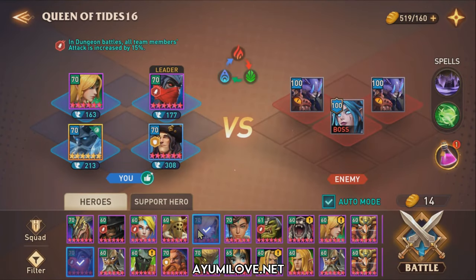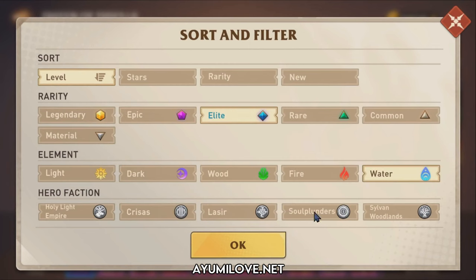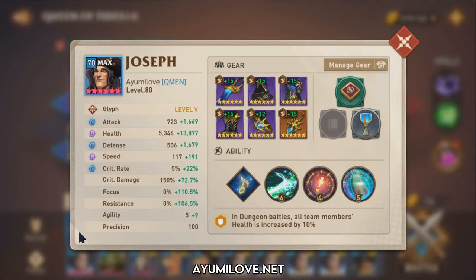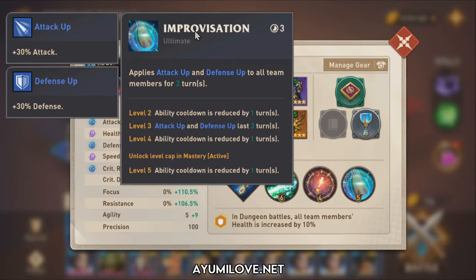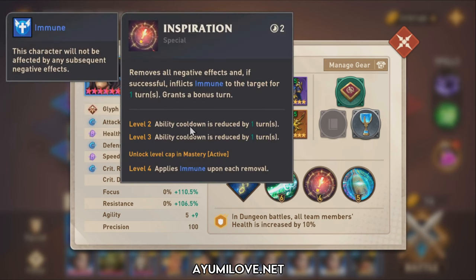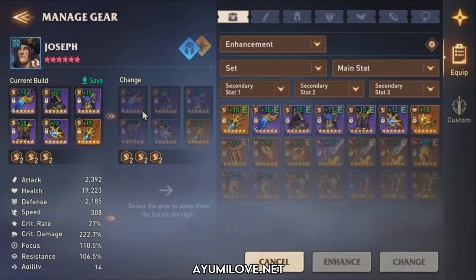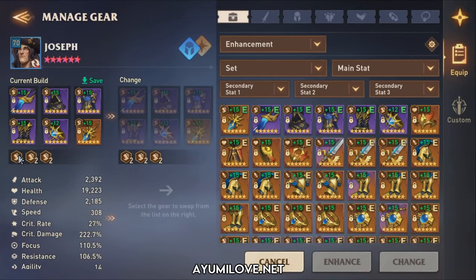Next is Antunua, one of the best single-target damage dealers in the epic lineup for wood affinity. She's geared in an SSC set, which allows her to deal 50% more damage to the main target and has a 50% chance to deal 35% more damage. She has around 7,000 attack, 100% critical rate, and 311% critical damage. Then I have Joseph, an elite hero useful up until late game — he provides attack up to boost my heroes' attack stats.